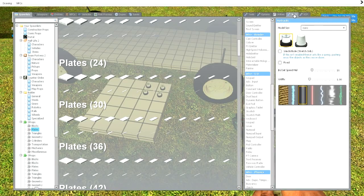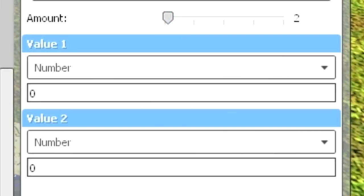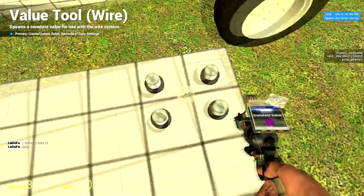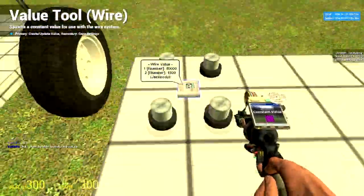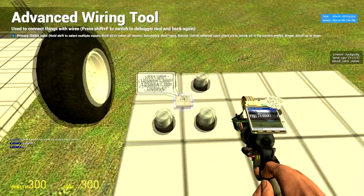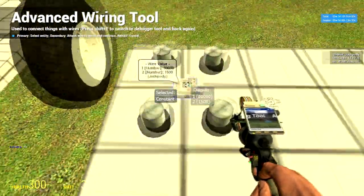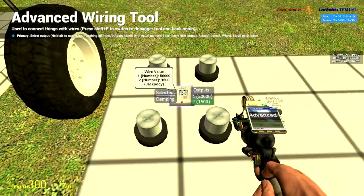Now go into the wire menu and find constant value. Make sure you have two amounts: one should be 50,000 and the next one should be 1,500. Place it somewhere on the base plate between the wire hydraulics so we are sure this controls the hydraulics for the wheels. Go back into the wire menu, find wire advanced. Wire constant to the 50,000 value — do this on all four wheels. Do damping to 1,500 on all four wheels.